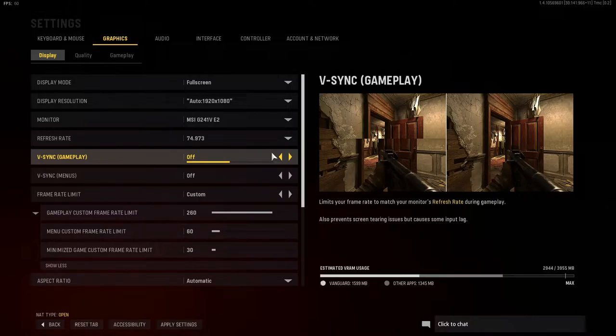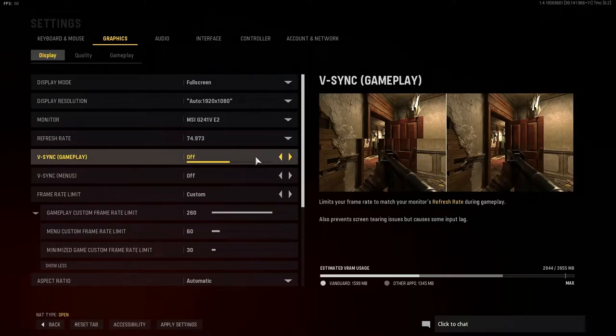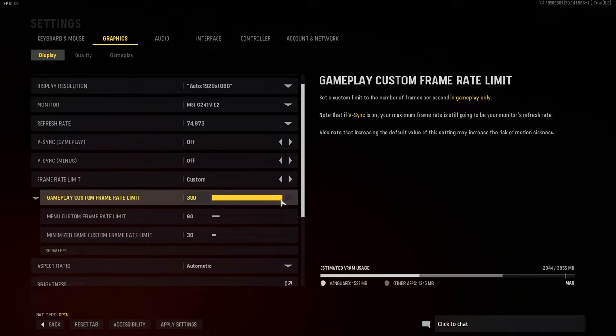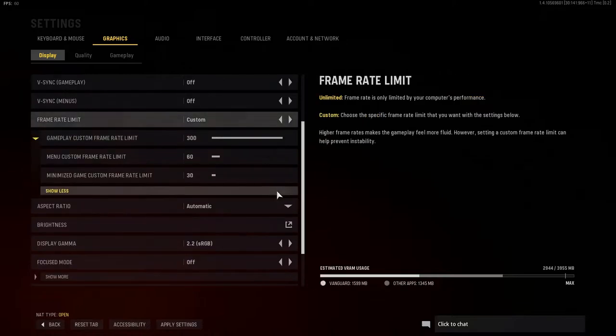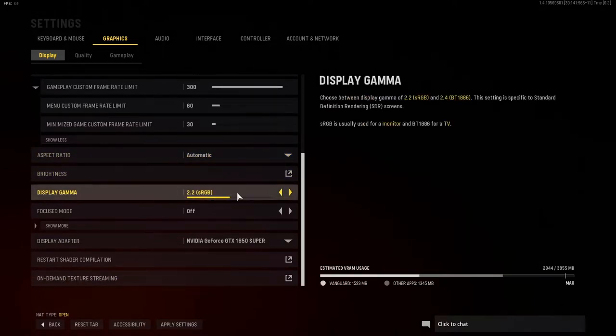It just feels nicer to have more than 60. Honestly, for someone who's been a console player pretty much all the time, it's nice to have something more than 60 FPS. It's been a huge improvement going from 60 frames to higher. V-Sync isn't even a question — you're just a weirdo if you have V-Sync on. Turn that off. Your frame rate limit — I have mine on custom, 260 or 335. Put it on 300 if you want, or if you have a certain target you want to hit and maintain, go ahead. Aspect ratio: automatic. Display gamma: 2.2 sRGB.